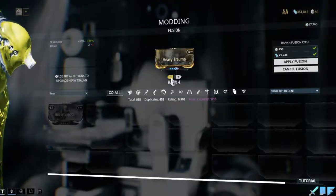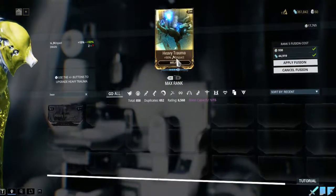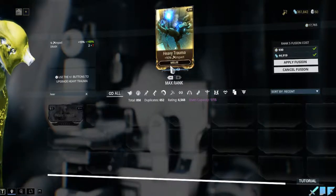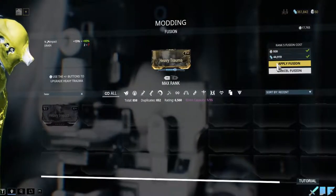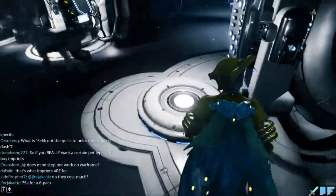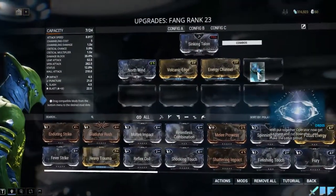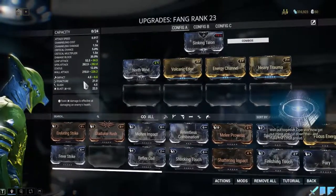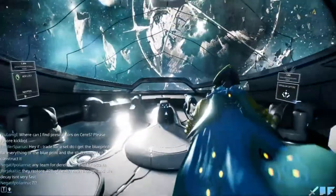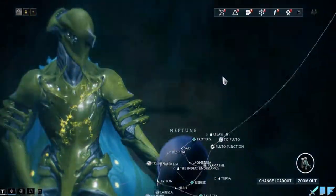Maybe we want to max it - 90 even, but for seven it's really good though. So let's try this build. Now we have two times the impact. I have no idea how to use Penta.